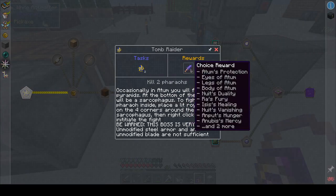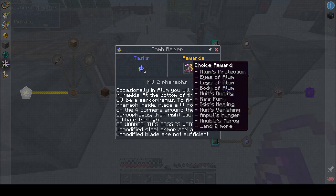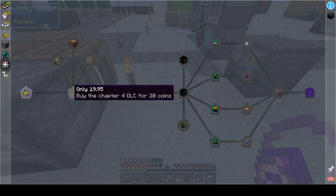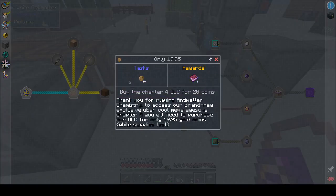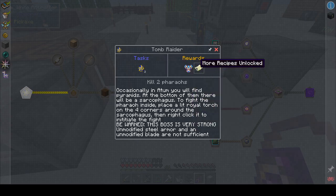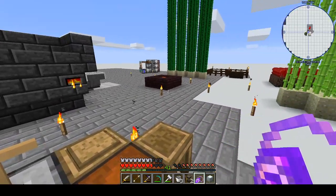We have to kill two pharaohs. That gives us a bunch of choices. At the bottom of each is a sarcophagus. To fight the pharaoh inside, place a lit royal torch on the four corners around the sarcophagus, then right-click. Boss is buried. Unmodified steel armor and an unmodified blade are not sufficient. Buy the DLC for twenty coins. Do we have to kill two pharaohs? That's ridiculous.